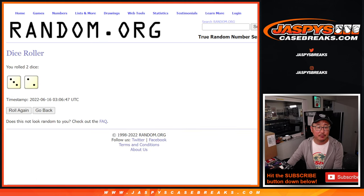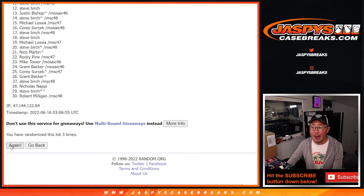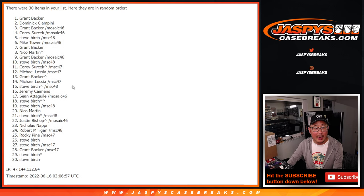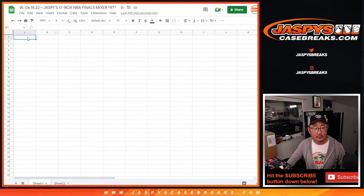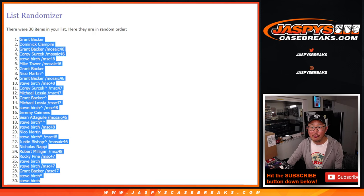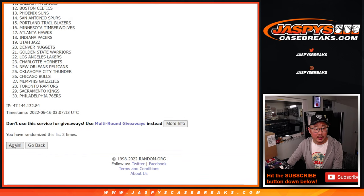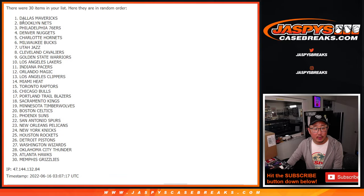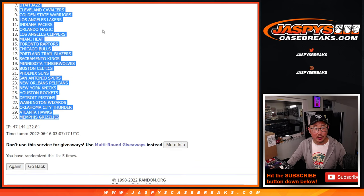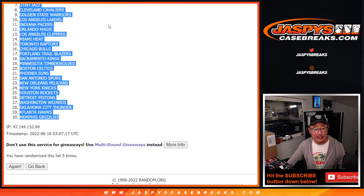Three and a two, five times. One, two, three, four, and fifth and final time. After five, we've got Grant up top, Steve Birch down there in the 30 spot. Three and a two, five times for the teams. One, two, three, four, and fifth and final time. We've got Mavs down to Grizz. G-Lo reminded me to switch channels — still early in this Dodgers game, we've got OT hockey going on. Mavs down to Grizz after five.